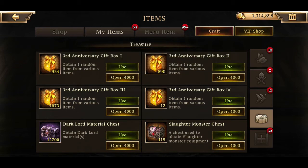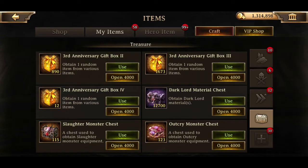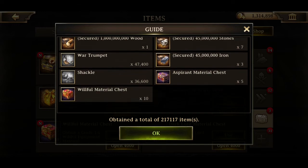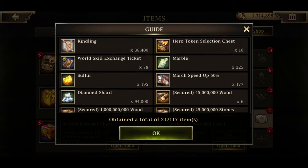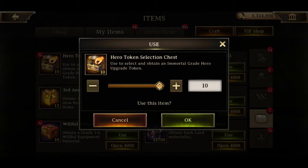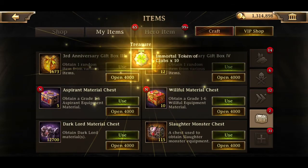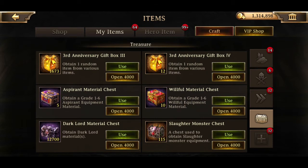These gift box ones - I can't remember what's in them, but I don't think it was that good. Oh, it's just AP. Yeah, nothing that special. The twos, I think, had resources as well. Yeah, okay - resources. A couple level 60 chests - that's not bad. Oh, token selection chests. If I remember right, I needed the gold tokens of clubs.